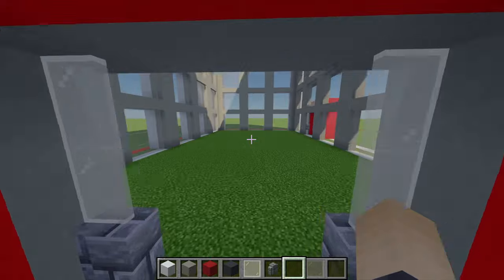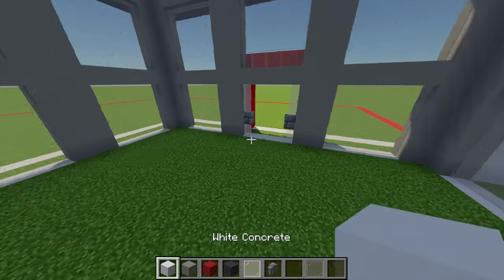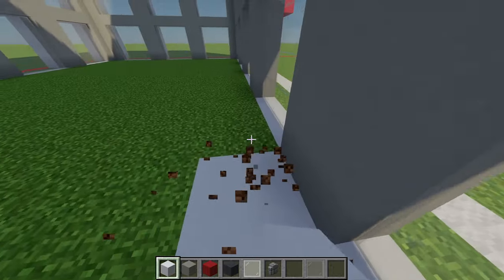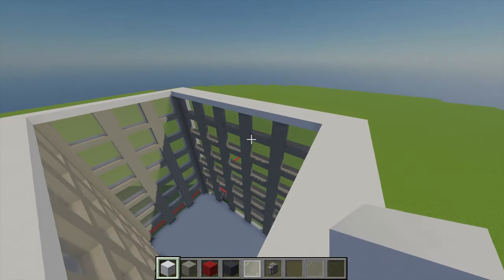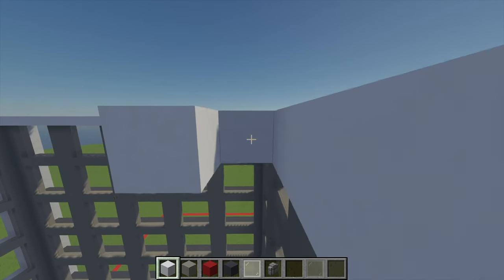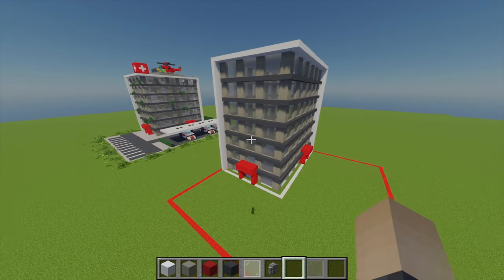With all the windows filled, I can now start putting the bottom floor in. I'll use some white concrete and fill in the entire ground area. Then with the floor done, I'm also going to fill the top of the roof as well. With the roof filled up, we've pretty much got the main structure of our building complete now.